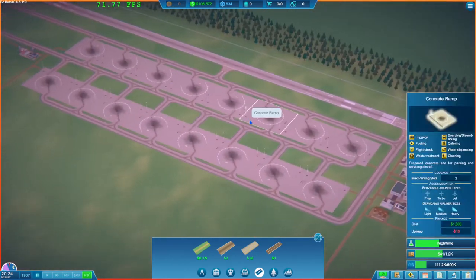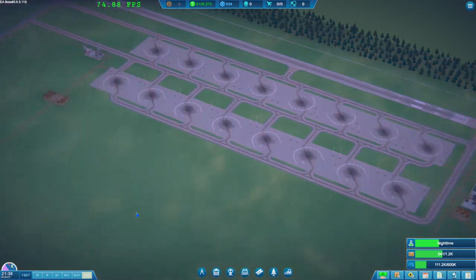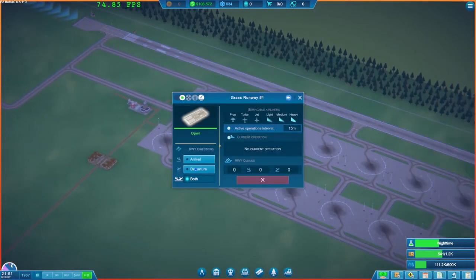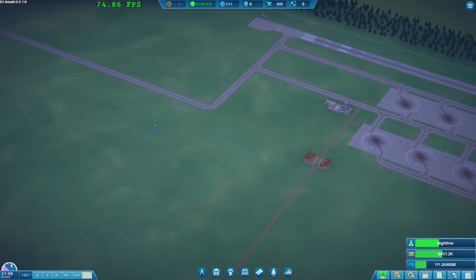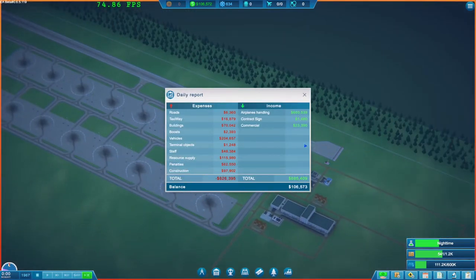I think let's leave it as is for the time being and get into the next day and sort it out from there. Let's go back and say this is arrival only, please. We'll get arrivals from here and then we'll get departures going over there. Excellent, I think that's fine. We'll look at expanding our operation once we've finished going through the research.